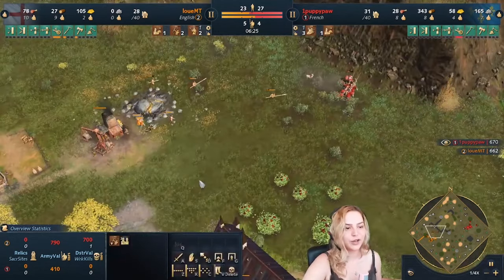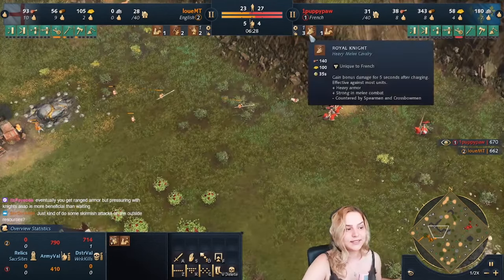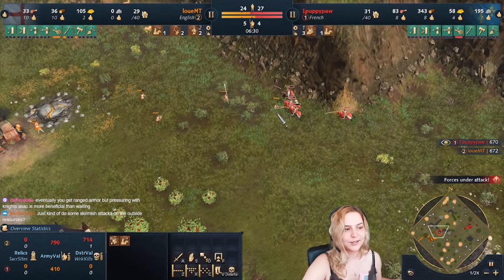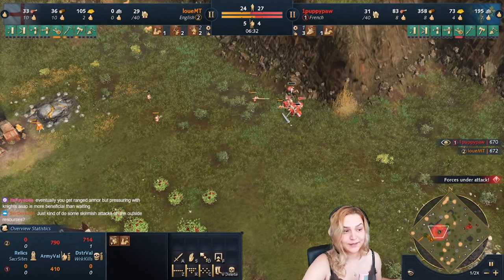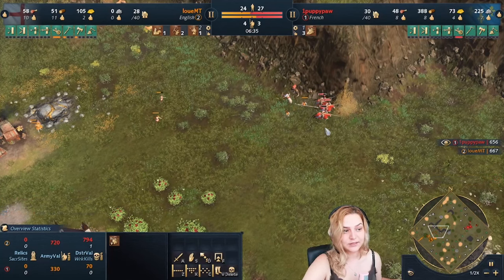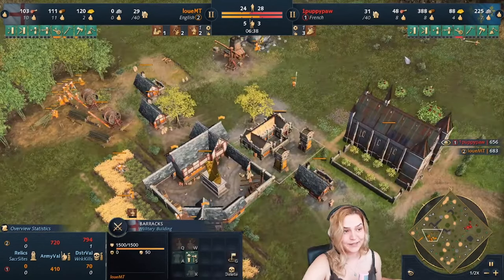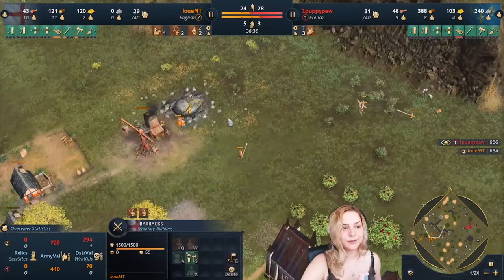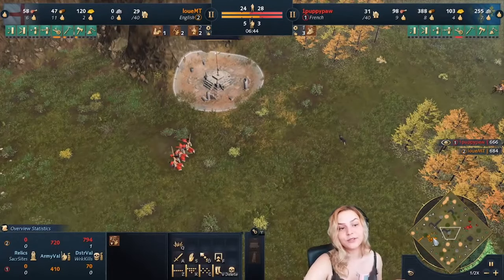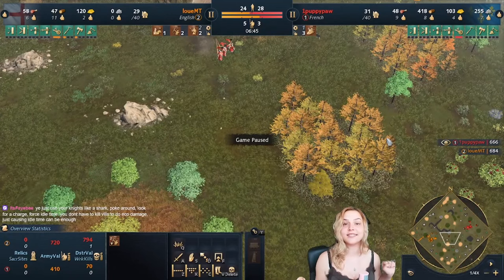The knights got their damage, killed a villager, and are regrouping. Another knight joins the fight. Spearmen do a lot of damage to knights, but with three knights you can take them on. PuppyPool loses a scout but the three knights take on the spearmen. Louis is now pretty safe with a few spearmen to defend and two longbowmen making palings, and the game continues from there.